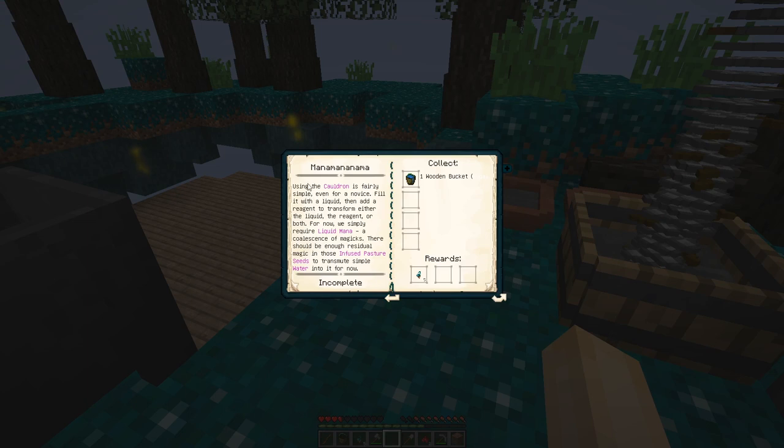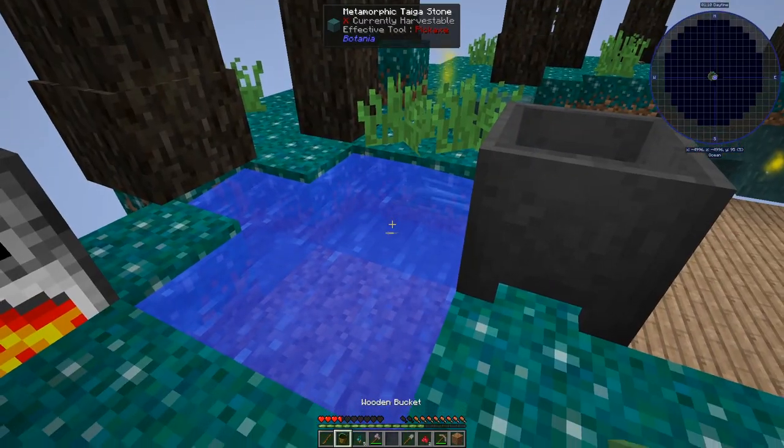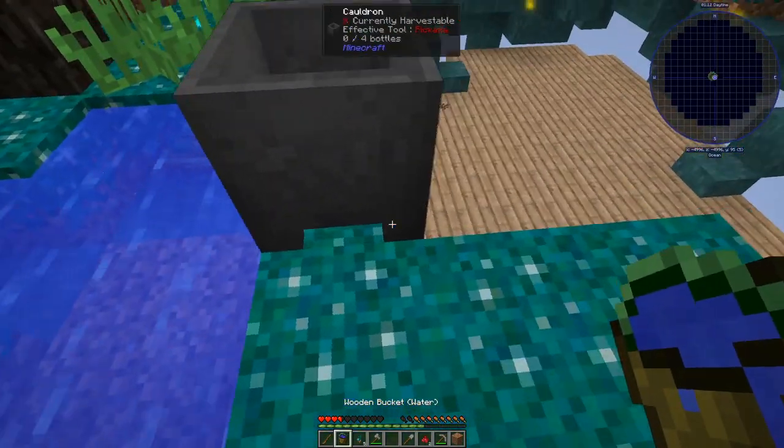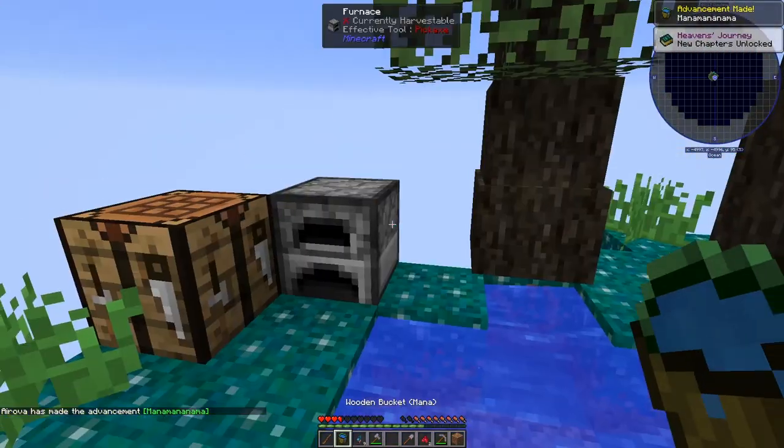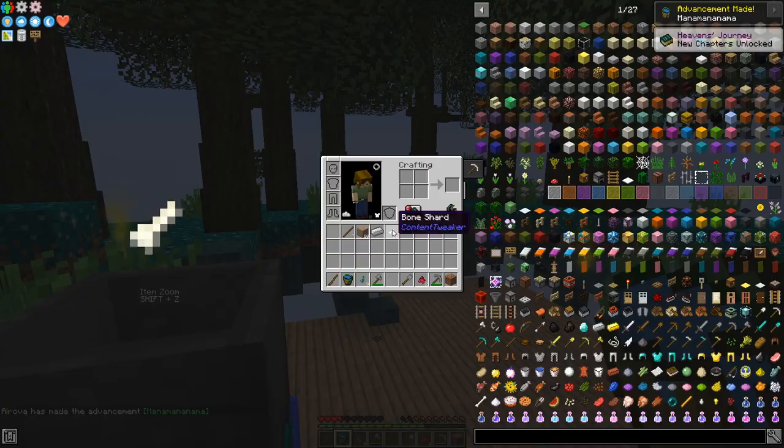The quest reads: 'Using the cauldron is fairly simple, even for a novice. Fill it with a liquid, and then add a reagent to transform either the liquid, the reagent, or both. For now, we simply require liquid mana — a coalescence of magics. There should be enough residual magic in those infused pasture seeds to transmute simple water into it.' Check this out — we've got our infinite water source, throw that in there — kablam! We got mana! We did it.